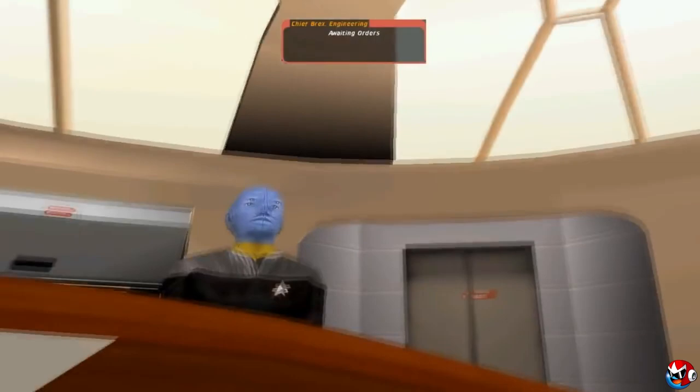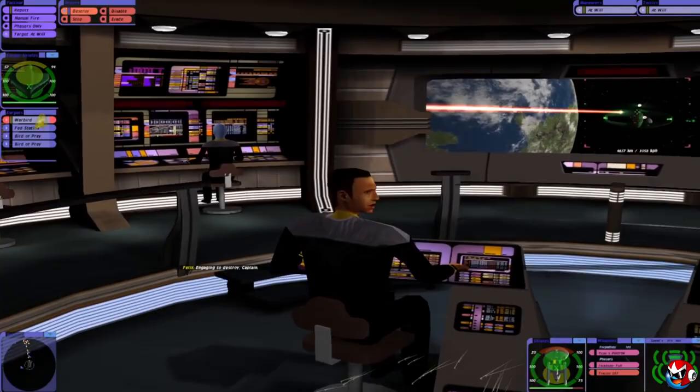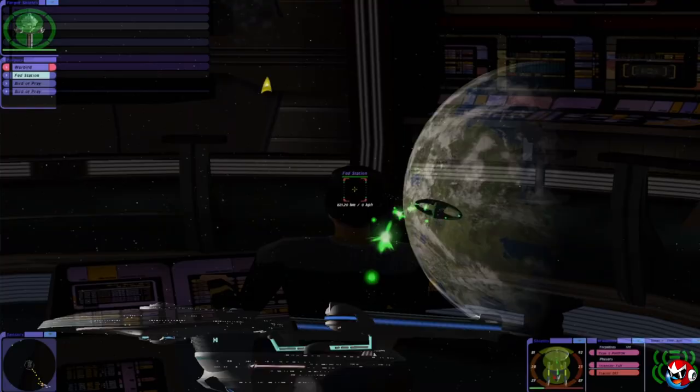Each and every detail is fine-tuned to create the perfect bridge experience. It's up to you to raise the alarm to red alert in hostile situations, raise shields, target specific points on hostile ships, and talk your way through threats in other situations. Star Trek Bridge Commander is for those of you who want the most detailed and authentic bridge simulation experience — if you want to embark on an original adventure on your very own Federation starship where every last detail is up to you, this is the game for you.